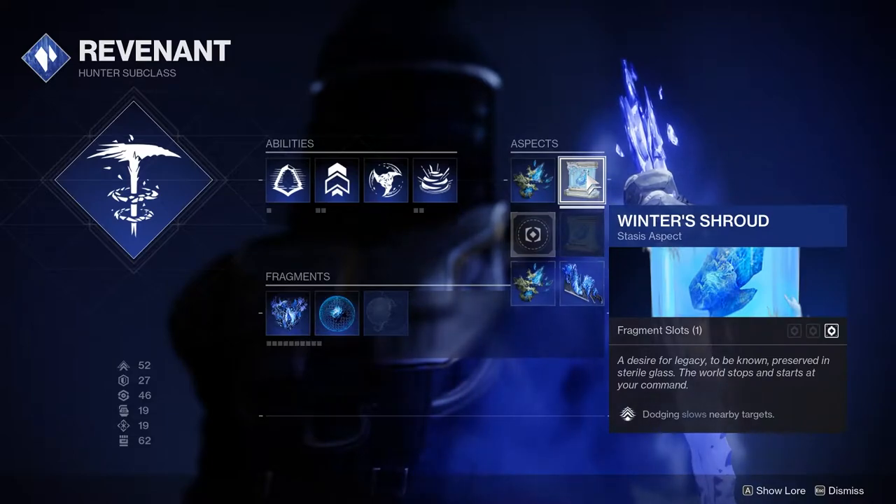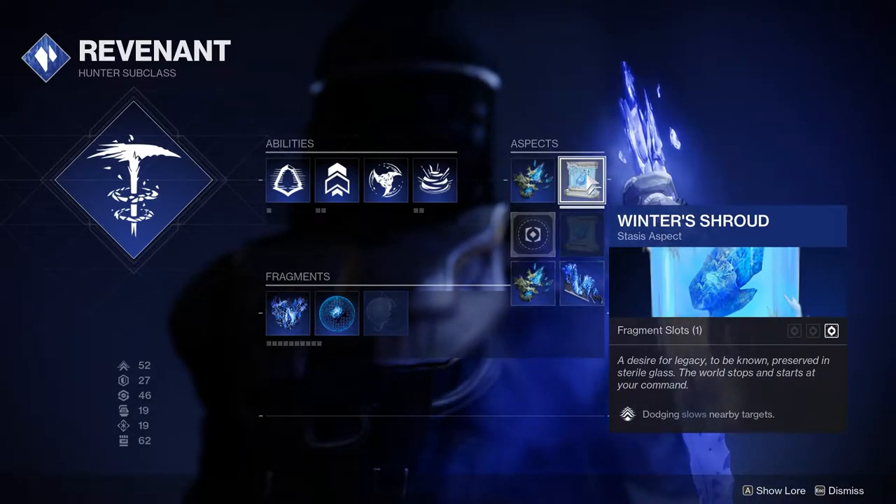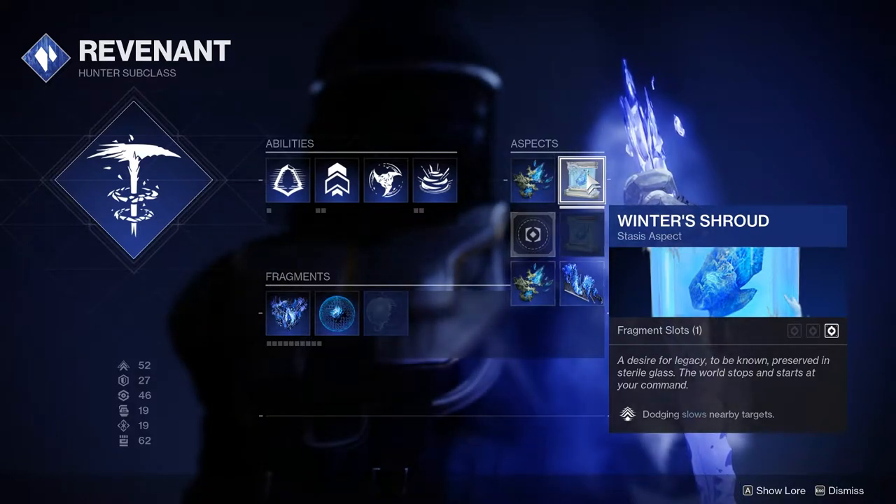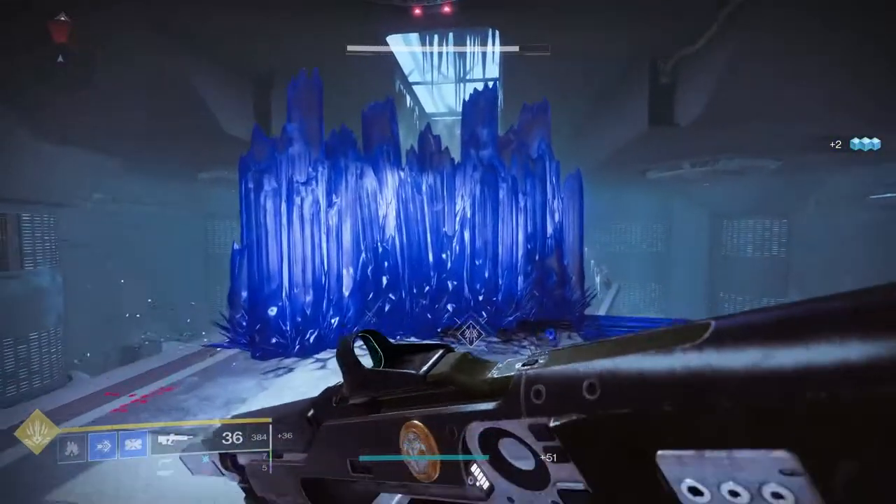The second aspect hunters will get affects the dodge ability by adding a slow effect to surrounding enemies for a short amount of time. Now for the stasis fragments,